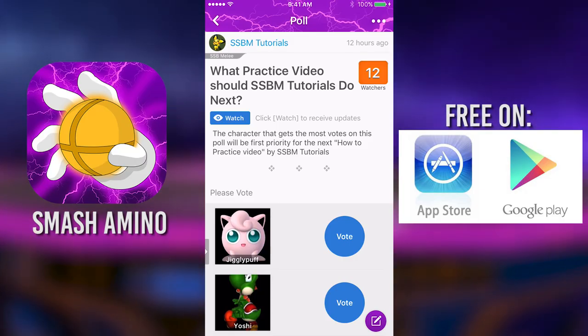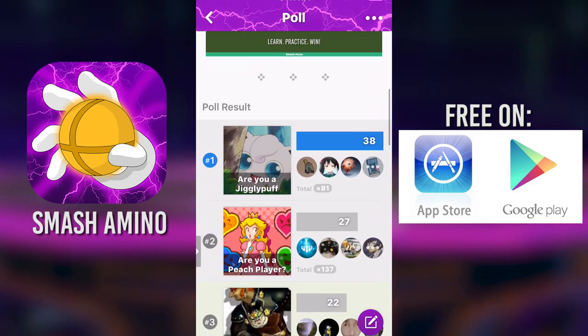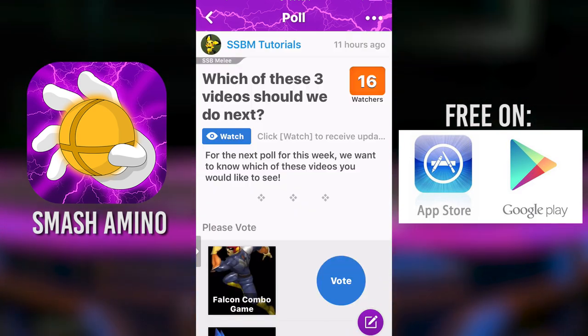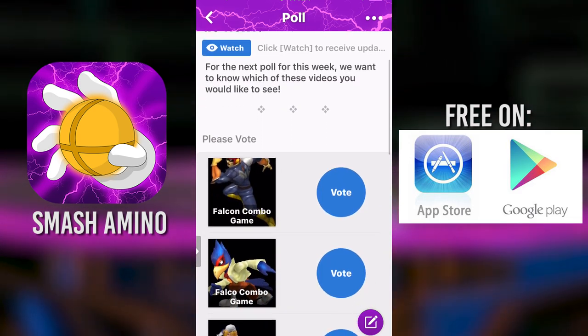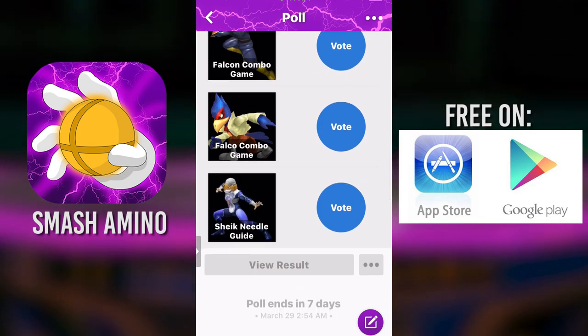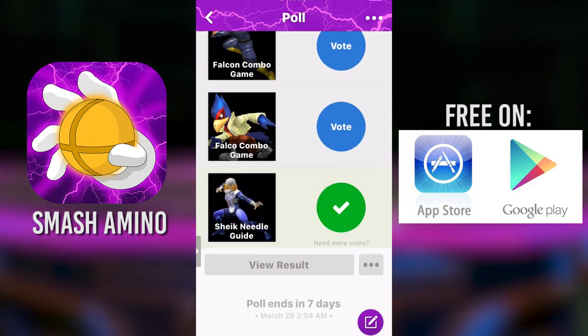Last time on the Amino app, you guys voted for a How to Practice Fox video and also the Are You a Jigglypuff Player, and I'm very happy to announce that we can do both of these soon. This time, there's a new poll between Falco's combo game, Falcon's combo game, and Sheik's complete Guide to Needles, since those were the most requested. So please check that out, but for now let's get back to the techniques.